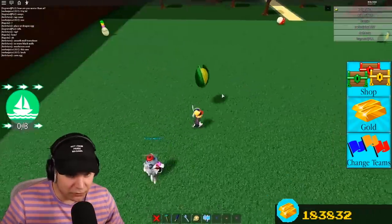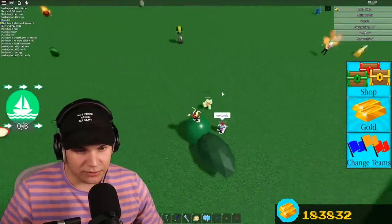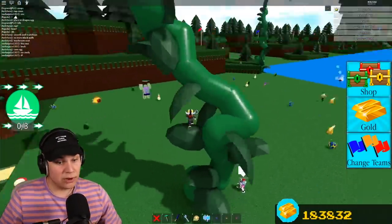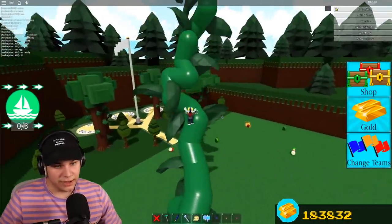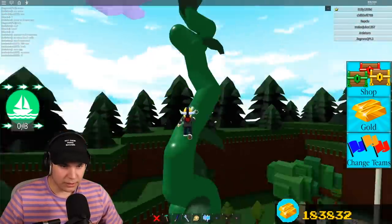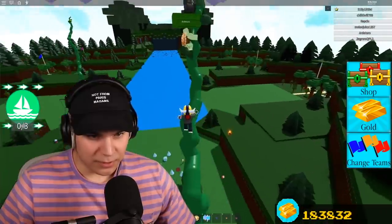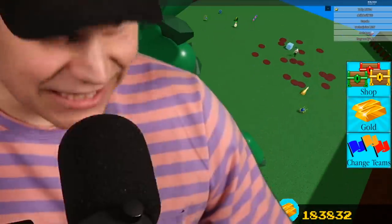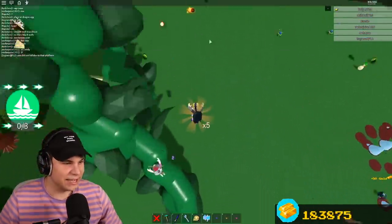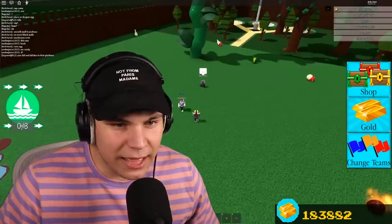We still need the bee egg and the corn egg. For the corn egg, I'll stand on top of it — it should create a random obby-type obstacle course. It's getting really tall! Okay, this jump looks barely possible... it's possible! There's a platform. I get a free jetpack — the jetpack makes this one very easy. You can also just build a pillar up, it's super easy.